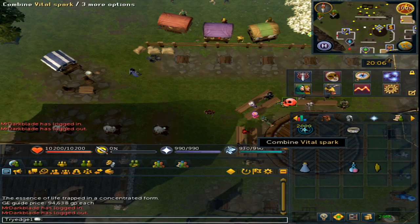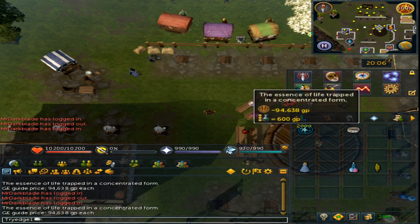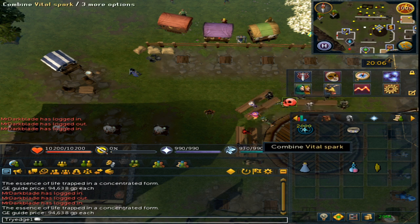Welcome to my guide on how to unlock the Limitless ability. To get the 2,000 Vital Sparks you can kill monsters in the Sophanem Slayer dungeon, or you can purchase them from the Grand Exchange. You will need 2,000, and once you have that you will have a combine option on the item.